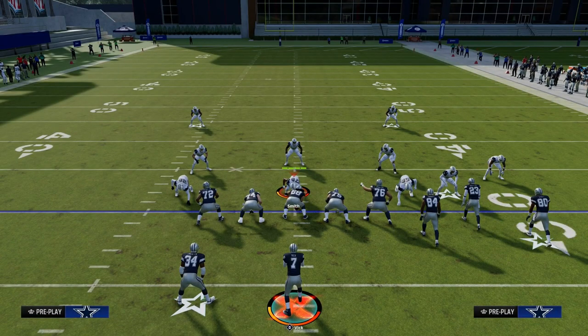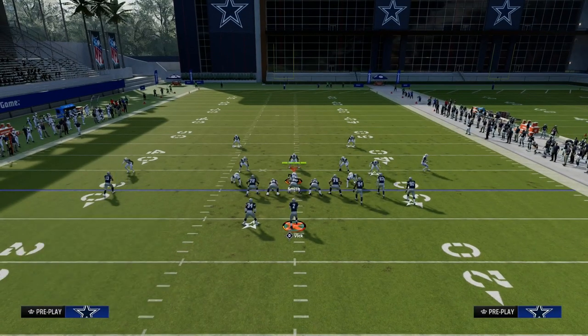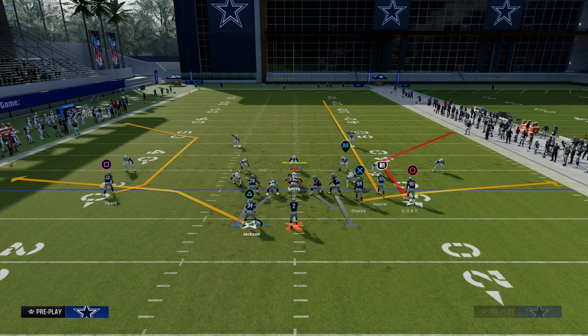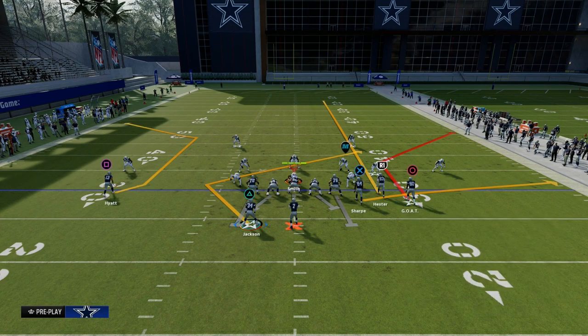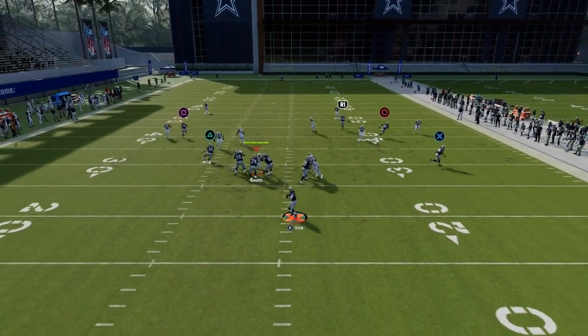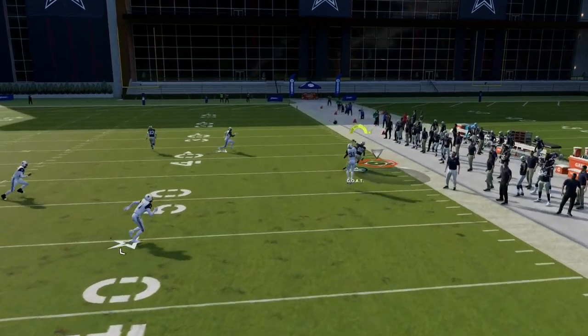The one thing they can do to counter this in terms of zone defense is they can play Cover 2. The beauty of this against Cover 2 is you can also put your running back on a Texas route to create a middle-of-the-field read, and that will allow some other stuff as well.